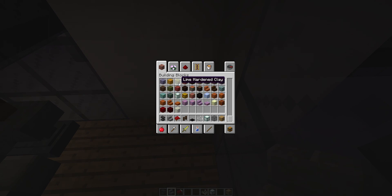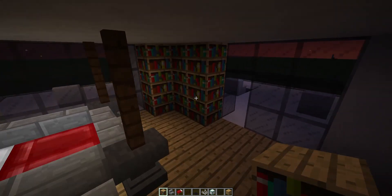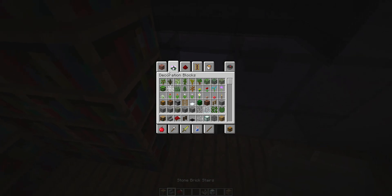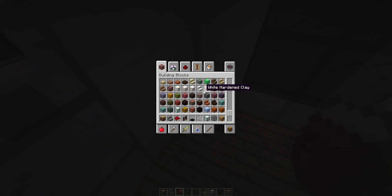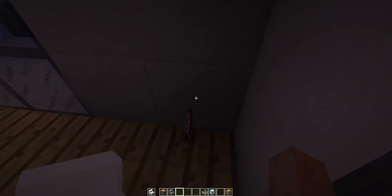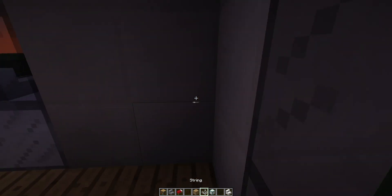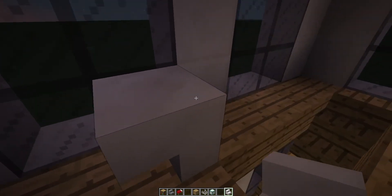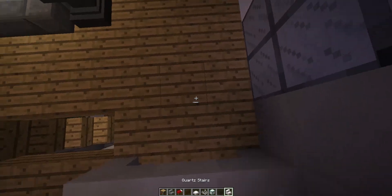We'll have some bookcases — just get the bookshelf and put maybe like that. What else can we add? Oh, I know we can add a desk, and once we add that desk, that will be it for this house. Now we need some slabs.